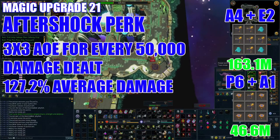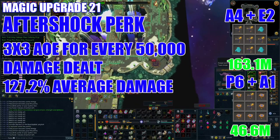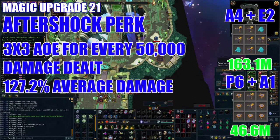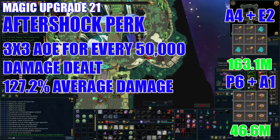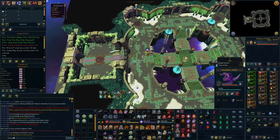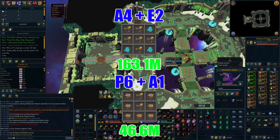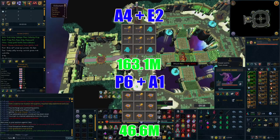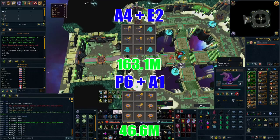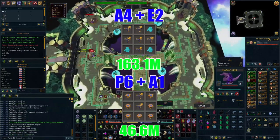Now it's time to talk about Aftershock. This is a massive question mark for many mid-tier players as it can be hard to see the benefit over Equilibrium 4, especially considering the massive price difference. Aftershock is a perk which applies an AoE explosion every time you deal 50,000 damage, hitting on average 127.2% ability damage to opponents. Don't bother with just Aftershock 4 alone — for it to be worth it you really need to pair it with Equilibrium 2, obtained using six Alacrity components paired with three Timeworn components. Put this on your offhand and two-handed staff at a cost of 163 million on average. To maintain stacks you also want Aftershock 1 paired with Precise 6 on your main hand wand, obtained using two Alacrity components and seven Armadyl components costing on average 46.6 million GP. This allows you to still have Aftershock when equipping a shield or using a flanking switch.